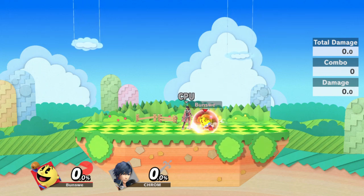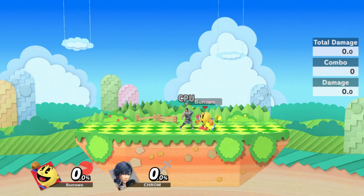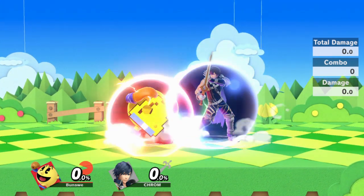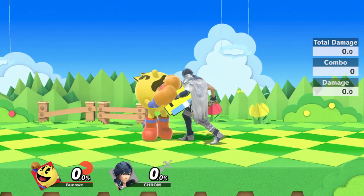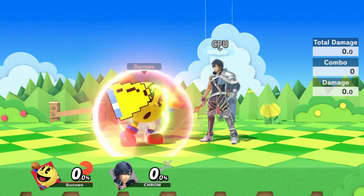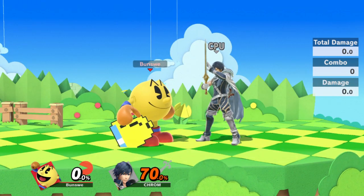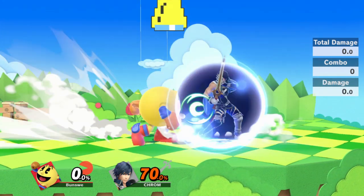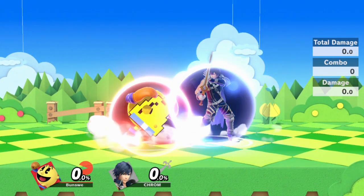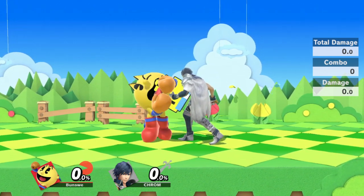Let's start with the worst possible position to be in as Pac-Man, and that is up close in front of your opponent. If you're standing there holding shield waiting for the opponent to do something, you're not the one putting pressure on them — they're putting pressure on you. You're not going to punish anything from this distance. More often than not, they're just going to grab you and put you in disadvantage. You do not want to stand still in this position. Move to the other three positions instead.